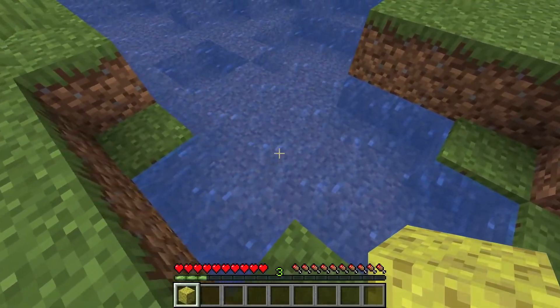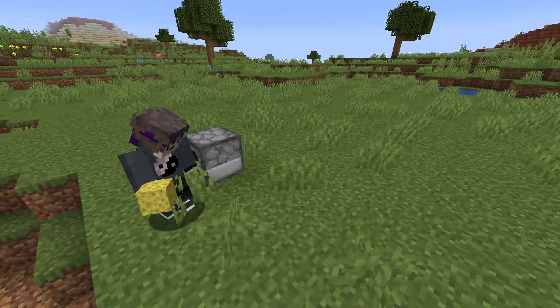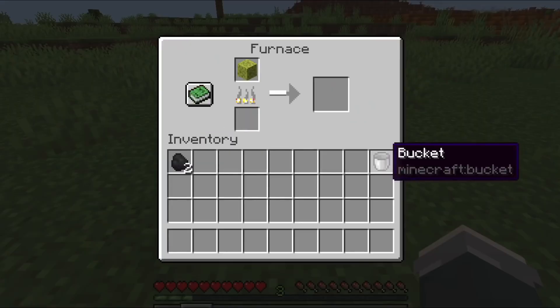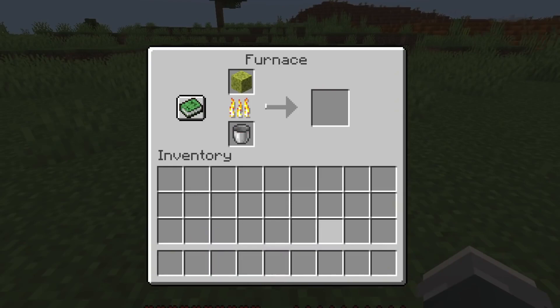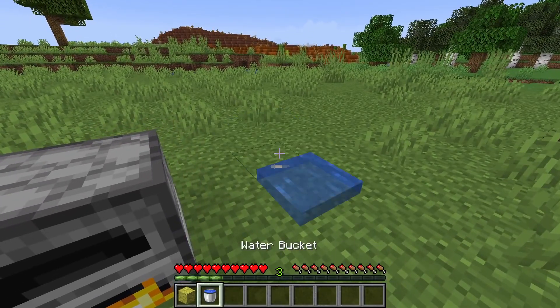Number 11. After using a sponge to collect water, putting the wet sponge into a furnace gets you a dry sponge again. However, what you might not know is that once you have fuel in the furnace, you can put an empty water bucket underneath and recollect the water. You can even do it all in one go if you have a lava bucket to spare, since it automatically empties when you use it.